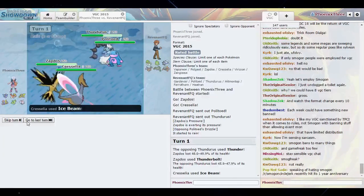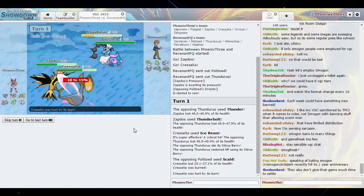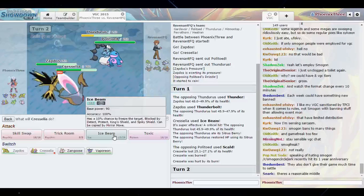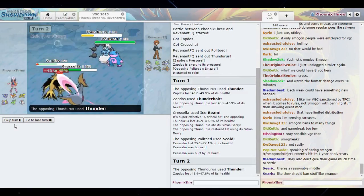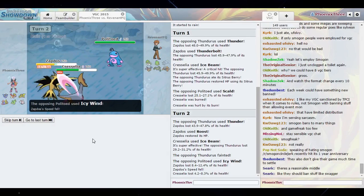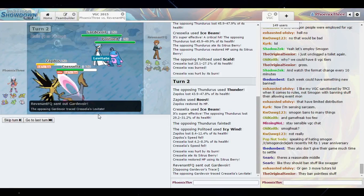Oh, he's bulky. Scald and he gets the burn — that's annoying. I Roost and Ice Beam. If he didn't get the burn... Sitrus Berry is up. If Gardevoir comes in I have to take its ability. Okay, so I think that's exactly what's happening here.